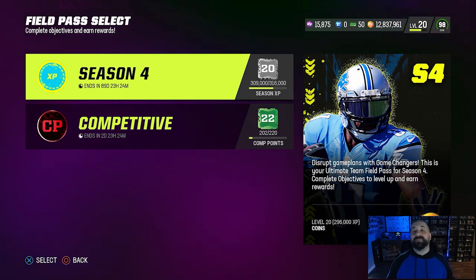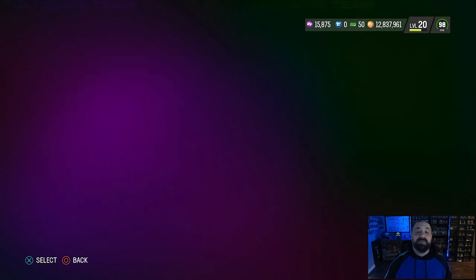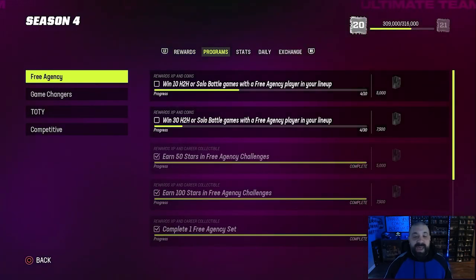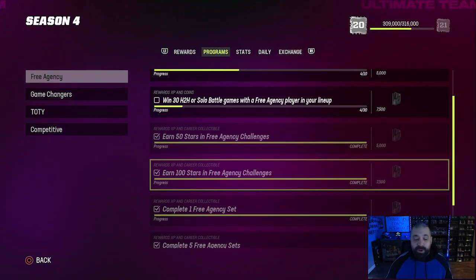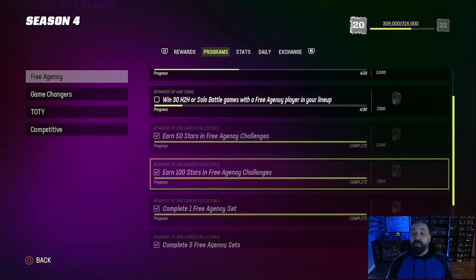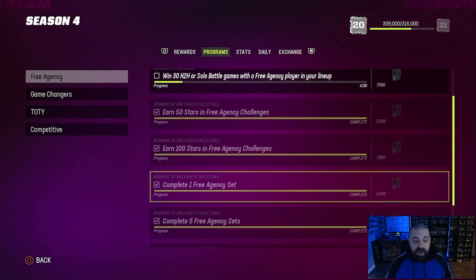The Season 4 Field Pass is where you find the objectives to complete for collectibles that will upgrade that 90 overall Marcus Peters to 96. You'll need six different collectibles. Go to the Programs tab under your Season 4 Field Pass, look at the Free Agency section. The six objectives are straightforward: you need 50 stars and 100 stars in the solo challenges from the free agency promo. At 100 stars you also get a 96 overall fantasy pack that lets you pick a free 96 overall free agency card.